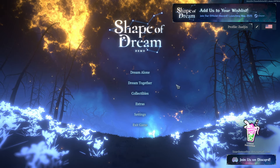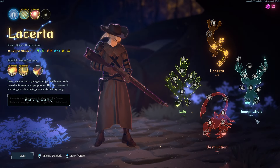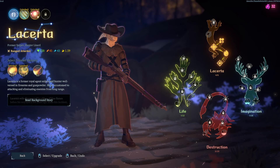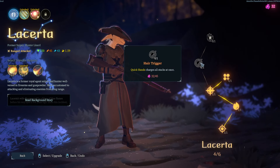Welcome back to the channel, guys. Today we're checking out Shape of Dream. This one is a really, really cool action roguelike. The combat is so much fun. They got some MOBA elements to it. You could do two-player. The coolest thing about it, though, is the fact that there is an FTL-type mapping system.